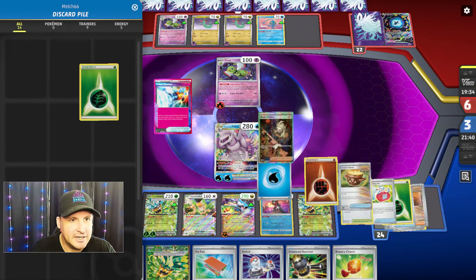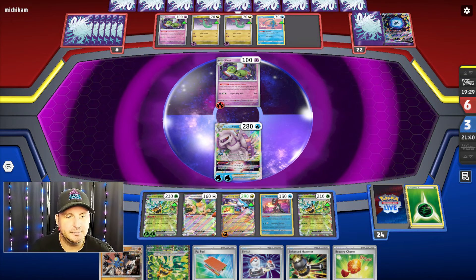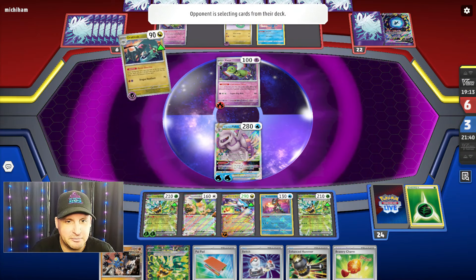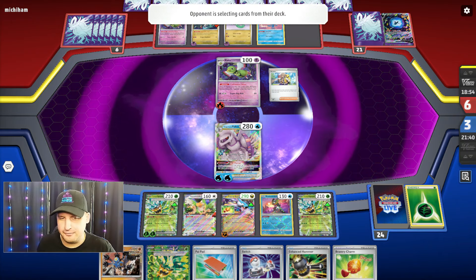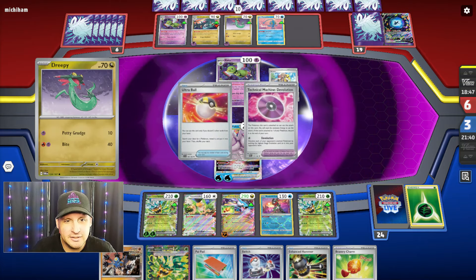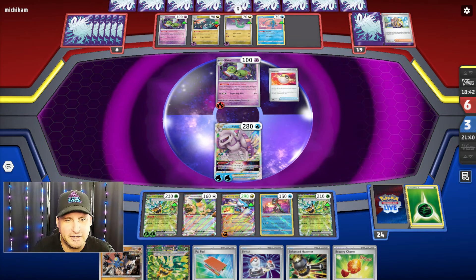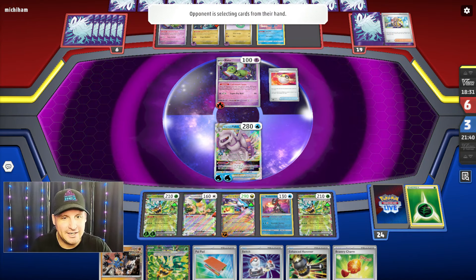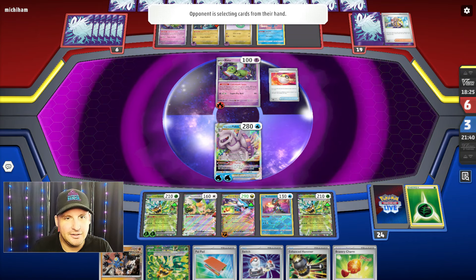Hopefully we get some energy — we play enough of it. Come on! Ogerpon and a Switch. Well here's the problem — we play 15 energy. I mean, I get it, there's five in there, six, seven, eight, nine, ten — there's still five energy left. Drakloak. At this point I just hit what's in front of me — 260! They're gonna Arven for Rare Candy or Ultra Ball so they can maybe get this one. They're gonna De-Evolution — well, that's not really gonna do anything. They're just gonna put my Palkia back in my hand.